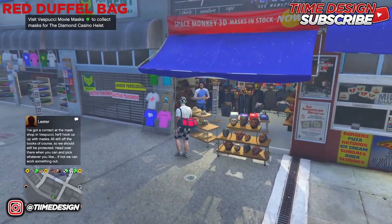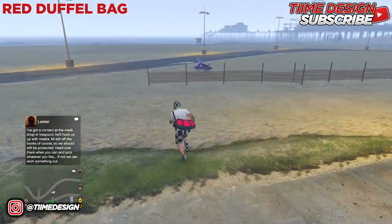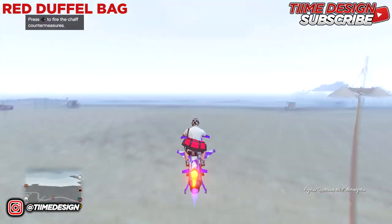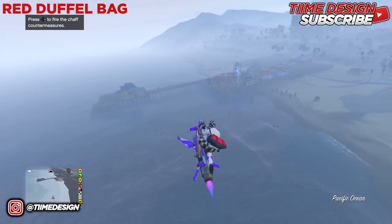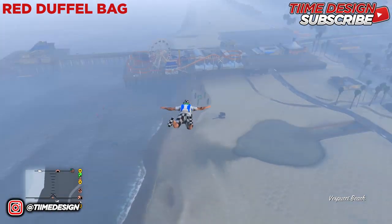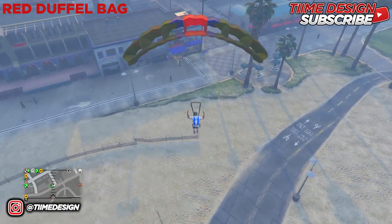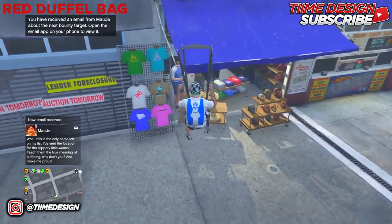Make sure you land on the hats section — when you spam right on the d-pad, make sure you're on hats and not masks. If you land on the masks the glitch will fail. Get back on the Oppressor, Deluxo, or whatever you're using, fly a pretty high distance, jump out, and line it up with the hats section of the mask shop — move your analog stick forward and spam right d-pad.